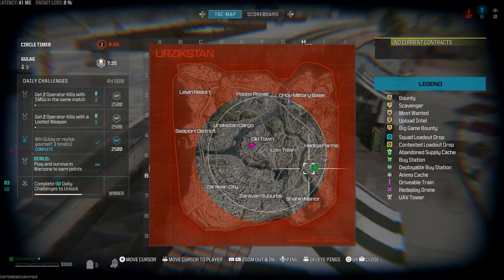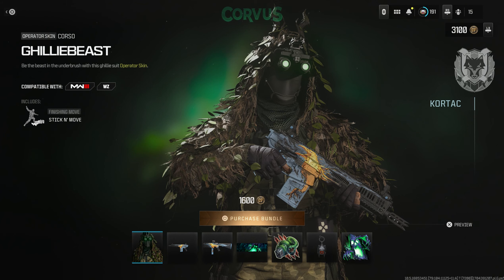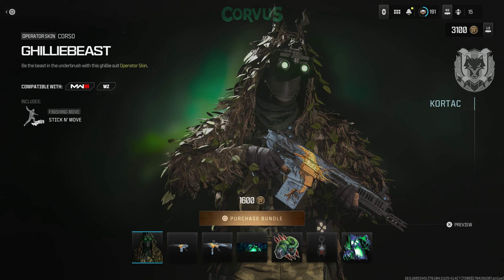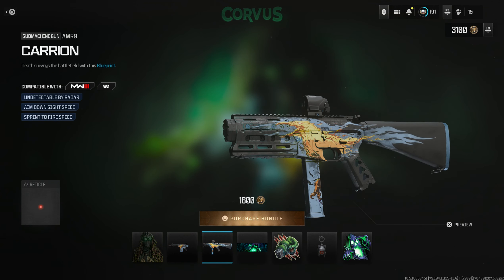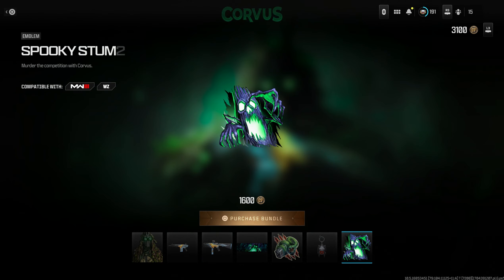We've already had two brand new bundles added into the store over the last couple of days. We have the Corvus operator bundle at 1,600 COD points, which is for the Corso operator skin — the Ghillie Beast skin. With it you get the Stick and Move finishing move, the Raven Basby weapon blueprint, the Carry On AMR 9 weapon blueprint, Afraid of the Bark, Lead Poison, Eyeless Demon, and Spooky Stump.